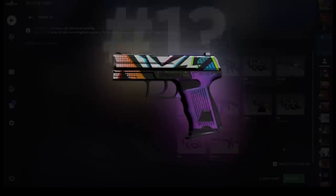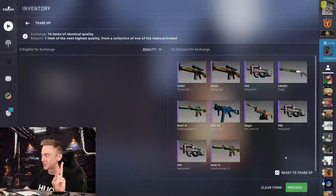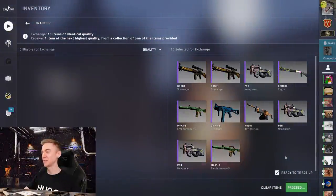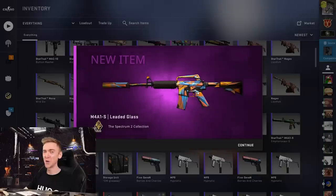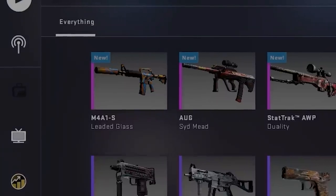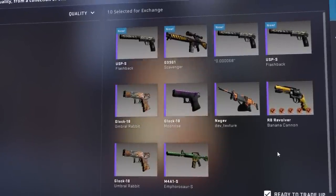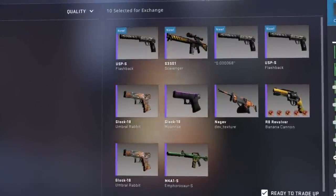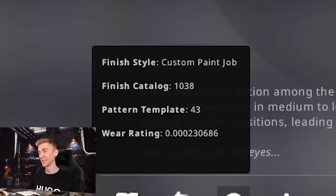First contract up - for a zero zero zero one duality wild child or wicked sick. Let's count it down - three, two, one... that's not what we wanted. The over 45% not coming through. Second contract, fairly similar odds about 45% for the Revolution Collection - oh bro, that's not what we want. First two contracts epic failing.